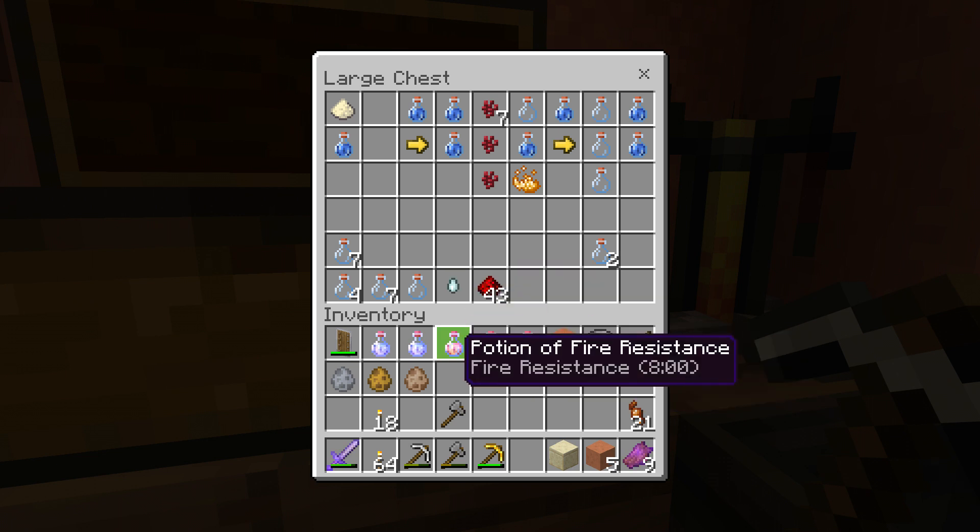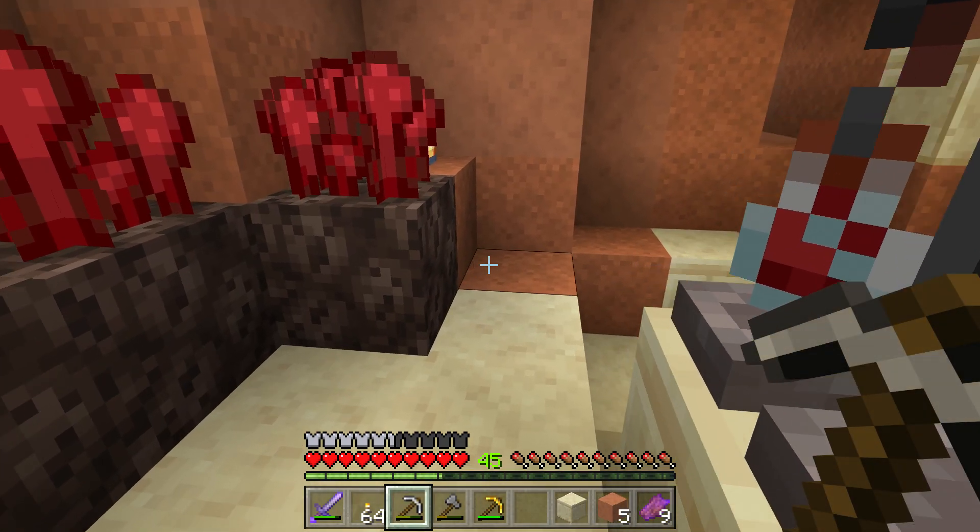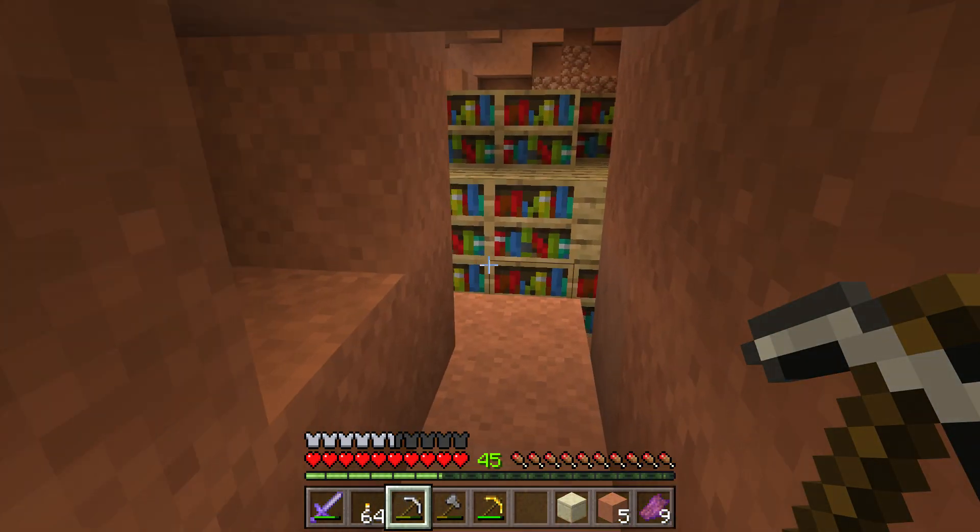I'll brew that up off camera. I'm gonna take these upstairs. Blaze powder we'll leave that for powering the brewing stand. I'm gonna take these spawn eggs with me upstairs as well.